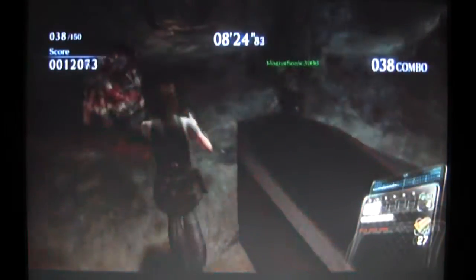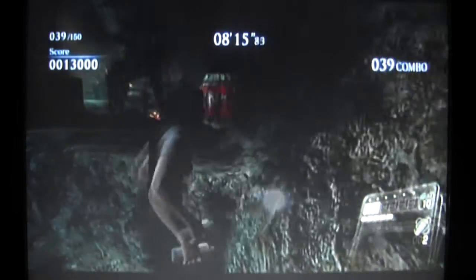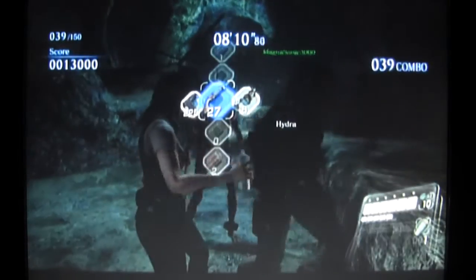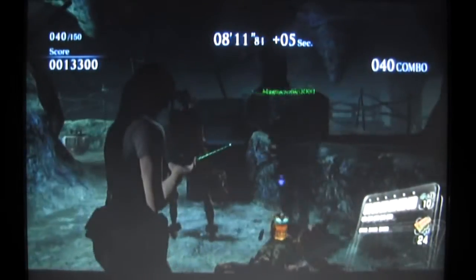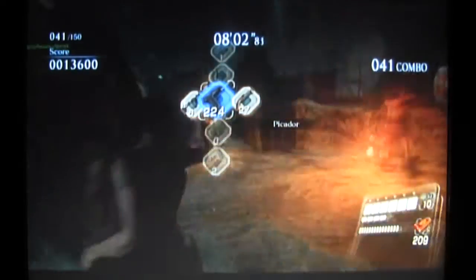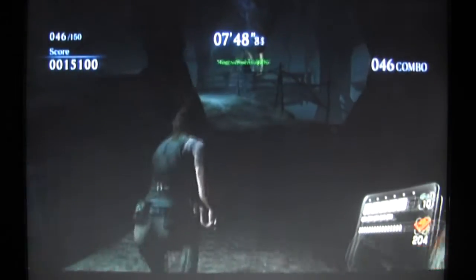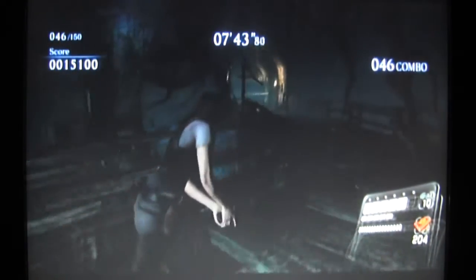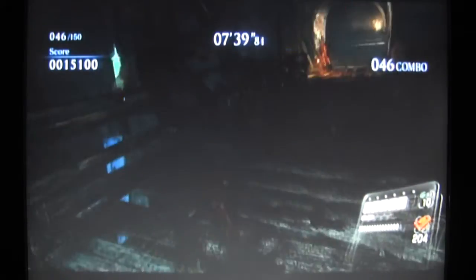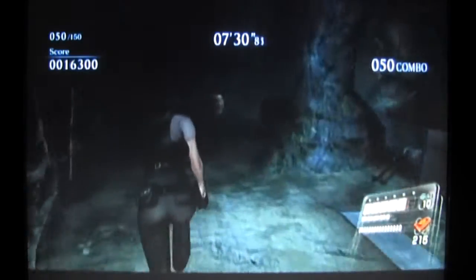Cypress could also be good at keeping zombies at bay because the quickshot will knock them down. It could essentially act as a big shotgun, just without the spread.